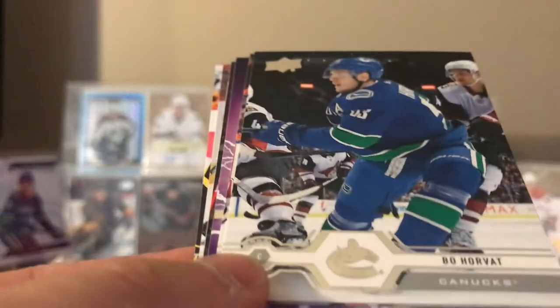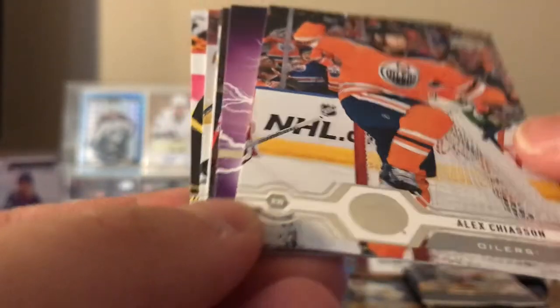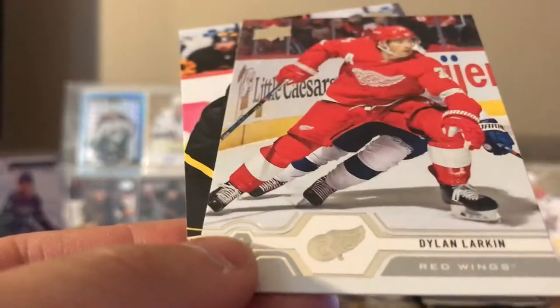Auston Matthews, Bo Horvat. One of these energies coming up — Alex Chiasson, he scored his first goal the other day. Connor McDavid. Now we got Damon Severson, Alexander Barkov, Dylan Larkin, and Justin Schultz.